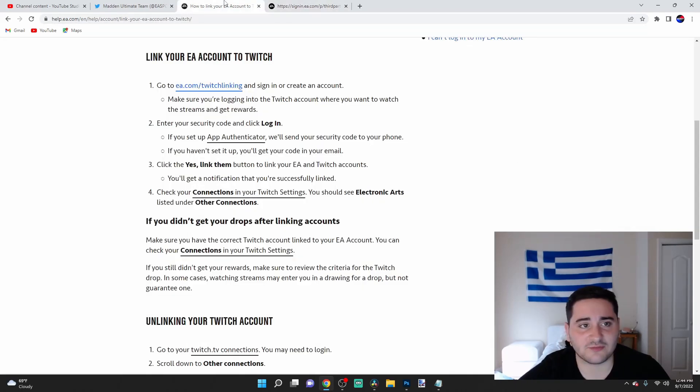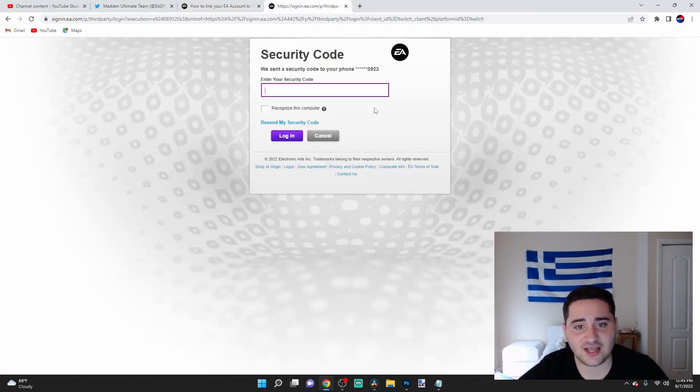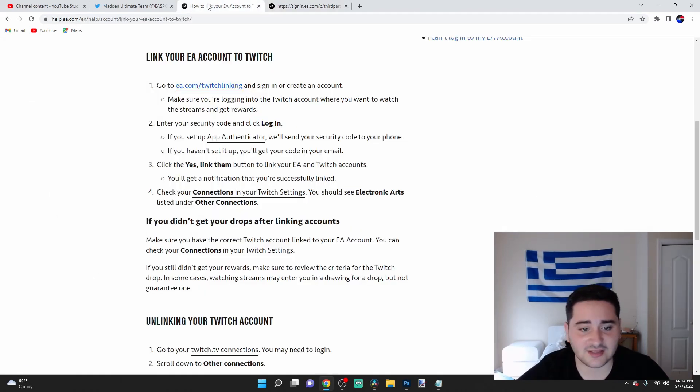You pretty much link them by doing that. The one thing I want to say is make sure you sign in to your correct accounts — that is one of the biggest things. If you don't, you're screwing yourself. Make sure it's the Twitch account you use on your mobile or however you watch Twitch, and for EA make sure it's the EA account that you play MUT with. Go to EA.com/Twitch-linking, sign in to EA, get your security code, then your Twitch sign-in will pop up. Sign in with Twitch, and it'll say would you like to link these — click yes and you're pretty much linked.